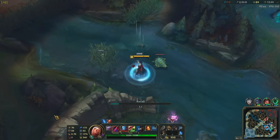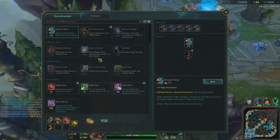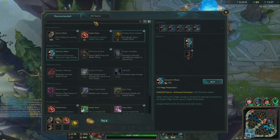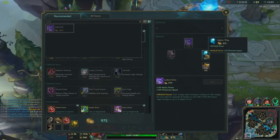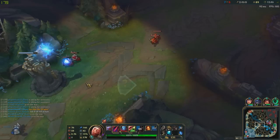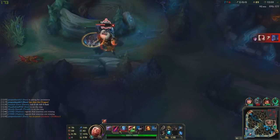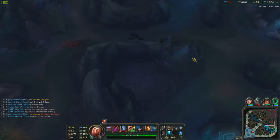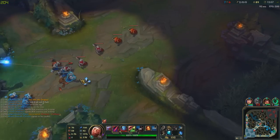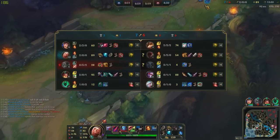Alright — Volibear, no ult, no Flash. I like how he's writing 'zero.' We gotta go for the next item. Oh, they got too greedy — I thought they were going for Vayne but looks like Lee Sin got a little bit greedy and pushed up into their jungle camps. Gotta be careful next time dude.